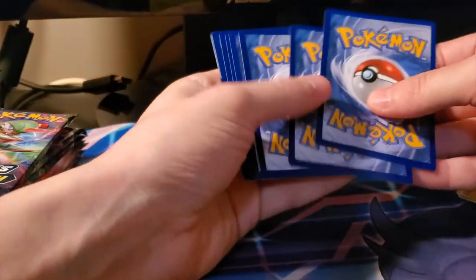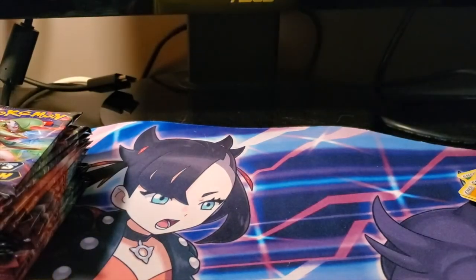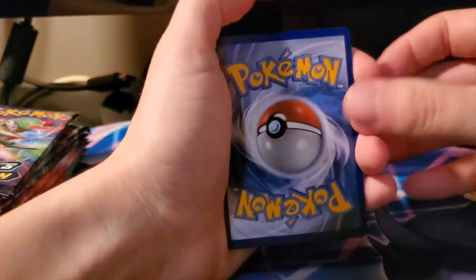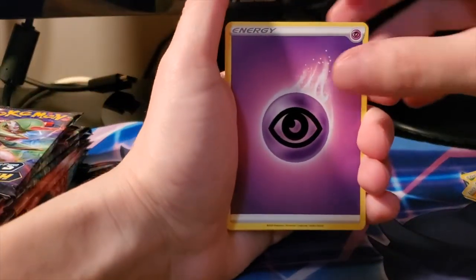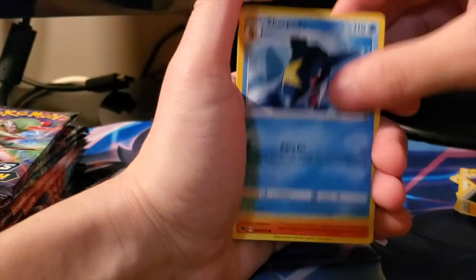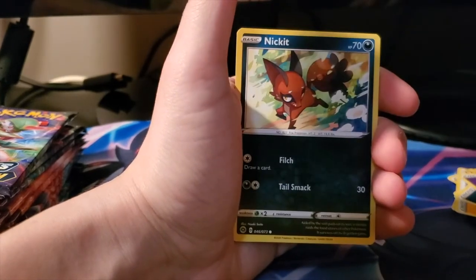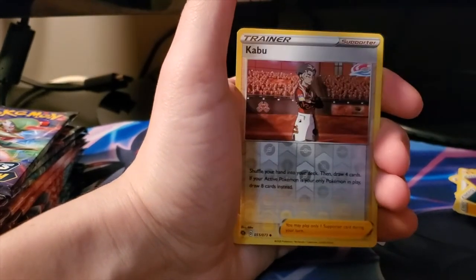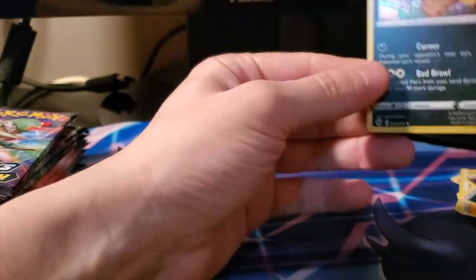I got these boxes from the Pokemon Coliseum website, just because nowhere else had them. We got a Psychic Energy, Hatrem, Piers, Sharpedo, Sizzlipede, Rolycoly, Inkay, Nickit, Hatterene, reverse Kabu, and a holo Scrafty.